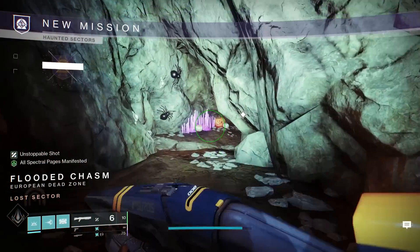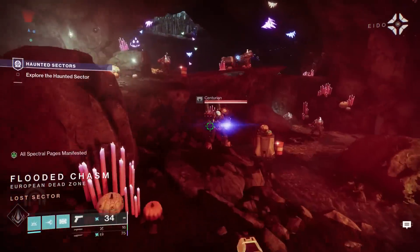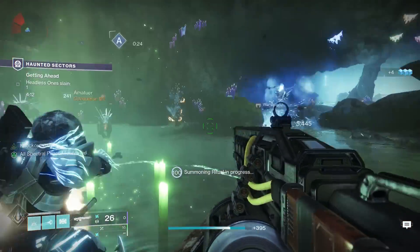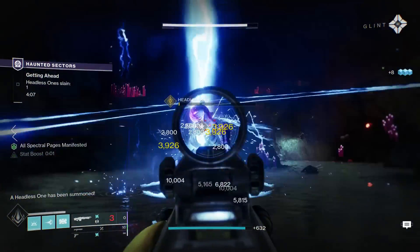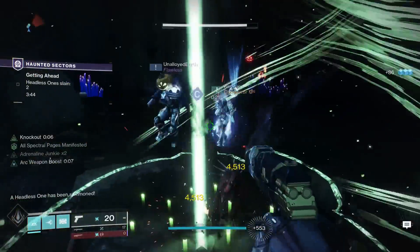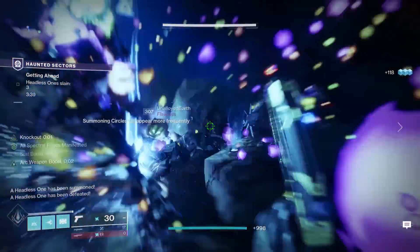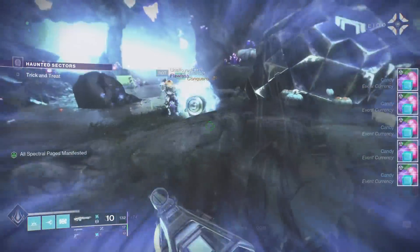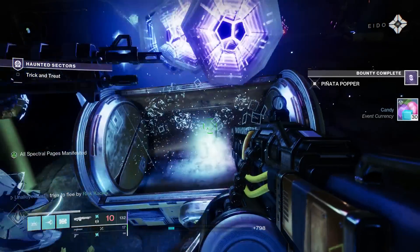First things first: how do you actually get this sniper? It is a random drop from the new Haunted Lost Sector activity. You need to acquire Spectral Pages by completing activities like strikes, or some are given out by Eva Levante with her main quest line. Then you go into the activity, and depending on how many headless bosses you kill, you manifest those pages and get a big loot explosion at the end — part of that loot can be randomly rolled Macabre sniper rifles.